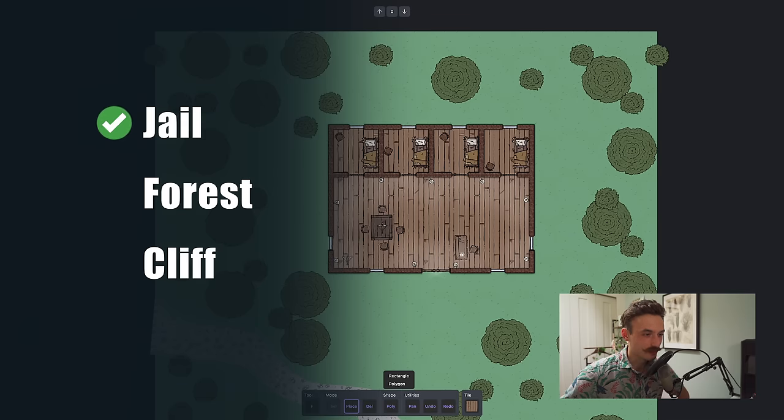One thing to note though — it stores data in your browser cache, so if you clear your cache you will lose all of your maps. The result is a jailhouse with a very bad cliff.